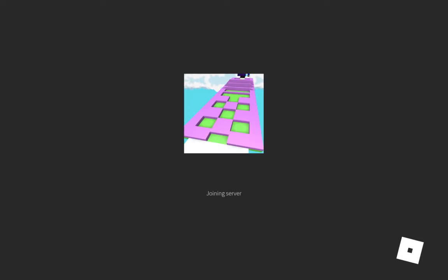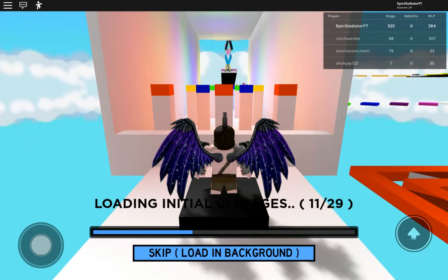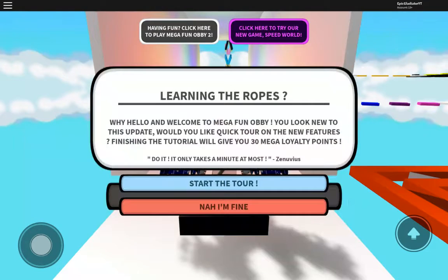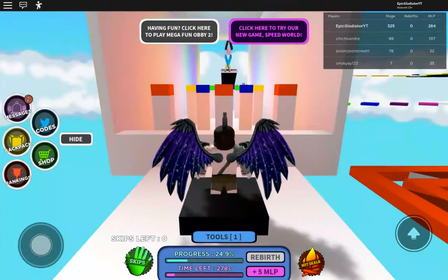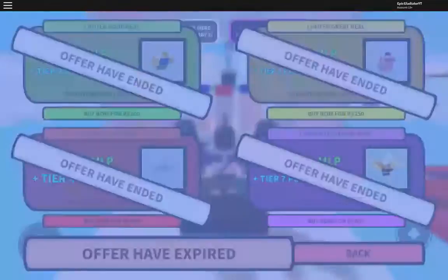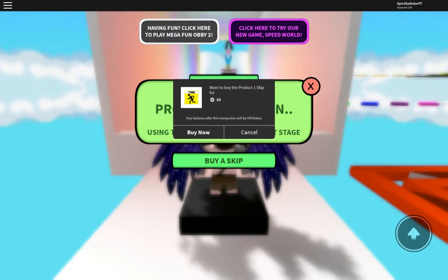Let's go ahead and play this thing. I think right now we're at... let's see what stage we are on, and then we'll try to make a random goal. Alright, we're officially at 525 stages. That's pretty good. It's actually going to start with a skip on this one.